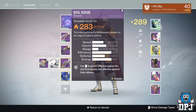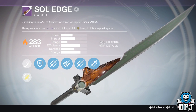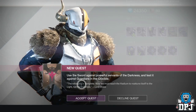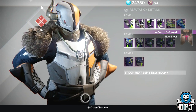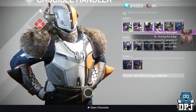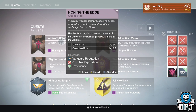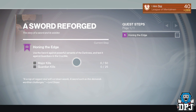In today's Destiny video I'll be showing you guys how you can get your exotic swords. First of all you need to have already completed the quest to get one of the legendary swords — I've already covered that in a video which I will link in the description. If you haven't got a sword yet, you first need to get that legendary sword before you can get your exotic.